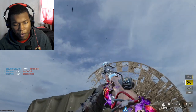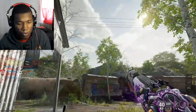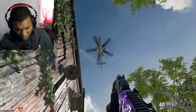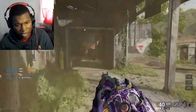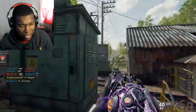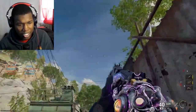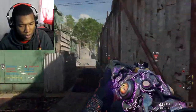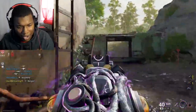My favorite map is probably the one that's like a house with a pool. We got the Watchdog Helo — that's basically a helicopter. My favorite map is the one with the house and the pool inside or outside of it. The Watchdog Helo is basically a helicopter that kind of follows you or stays in your area. His helicopter isn't really getting that many kills since he's not near any enemies.